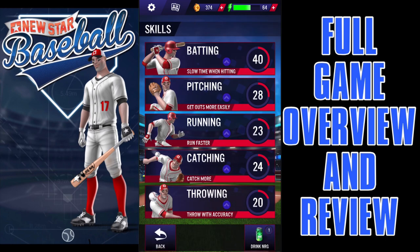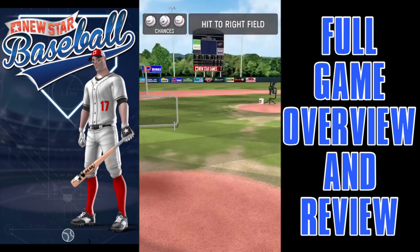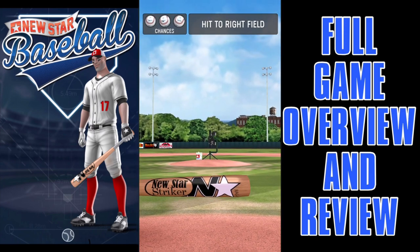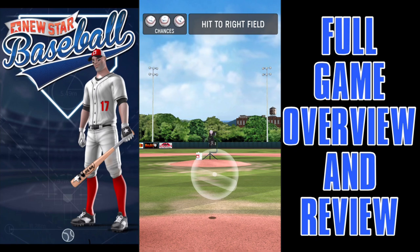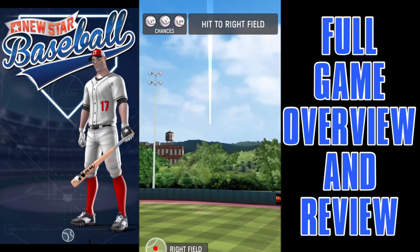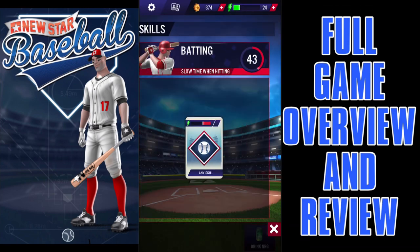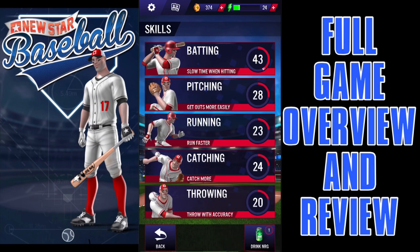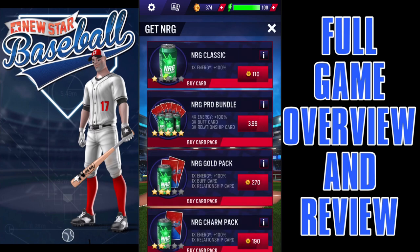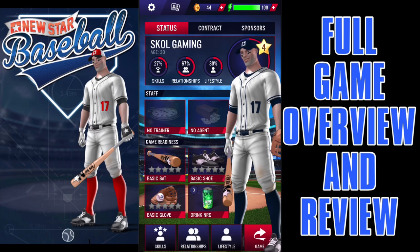Let's do a skill drill — batting, which to me is the most fun. Got to hit it to right field. First try, I'm going to get a plus-three stat boost. I like that. Then we have to use energy drinks to boost our energy, and we need to spend some credits to get more energy drinks.